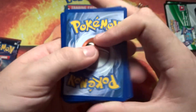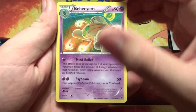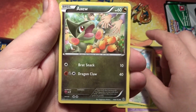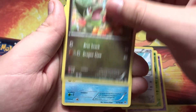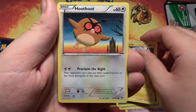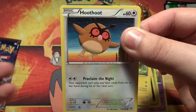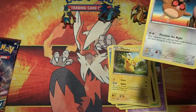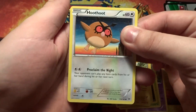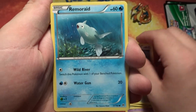Alright, flipping it around, let's get going. Starting off with Beedrill, Pincer, Staravia, Axew, Remoraid, Pikachu, Hoot-Hoot. Oh, Siri went off — just give me a sec. Yeah, I don't know why Siri on my iPhone just goes off at random times.